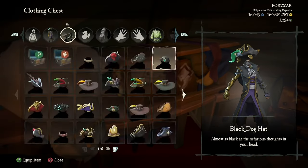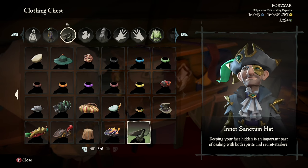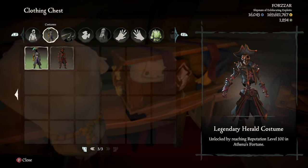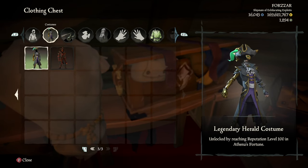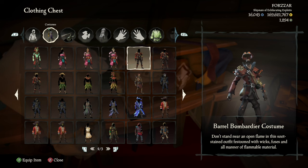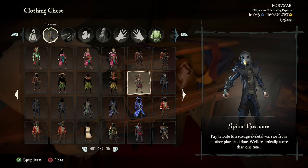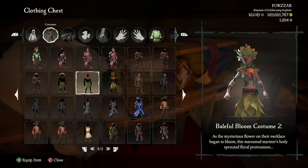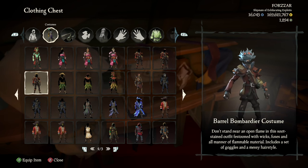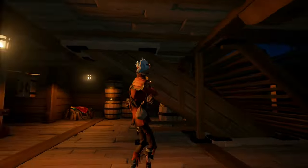You need to start off by having the Inner Sanctum hat equipped, and then it should make your character's head disappear when you cycle through certain costumes. Some of the combinations look really funny, some of them look kind of freaky — like this one, this one looks really weird.